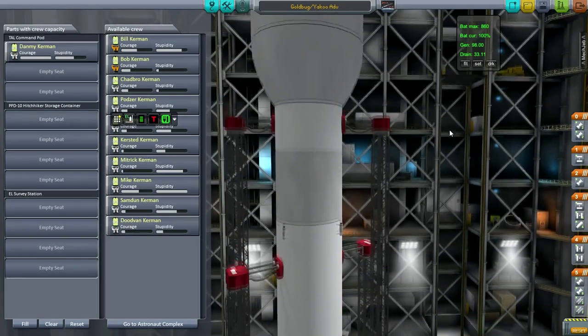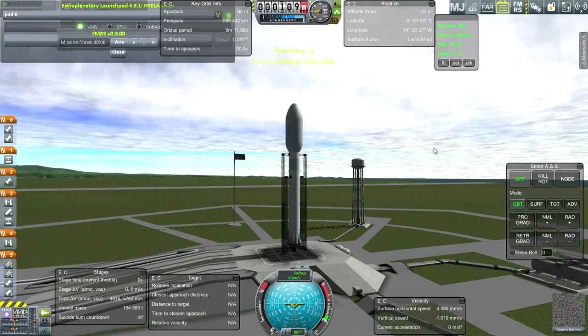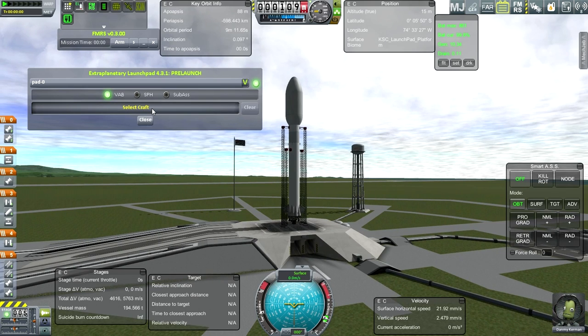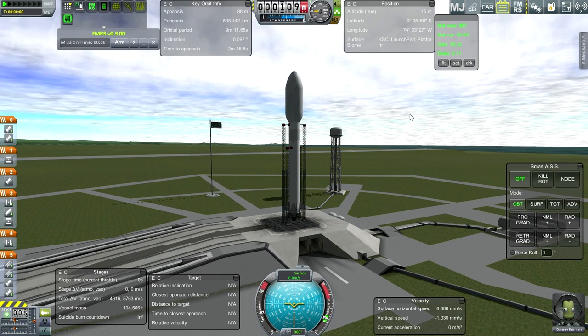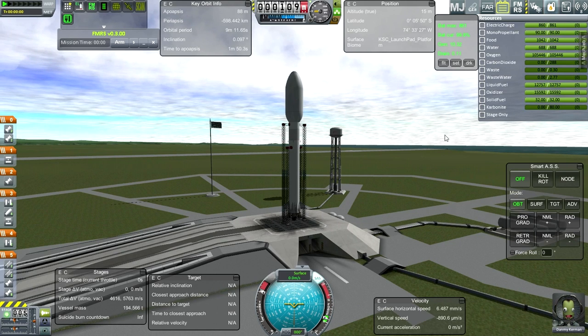This is going to be tricky. We've got plenty of life support. We don't need to arm FMRS because we are not trying to recover this stage. Throttle up, SAS on. Danmi Kerman looks all right. I think we're good to go. Let's see if this fills a very lucrative contract. Off we go.